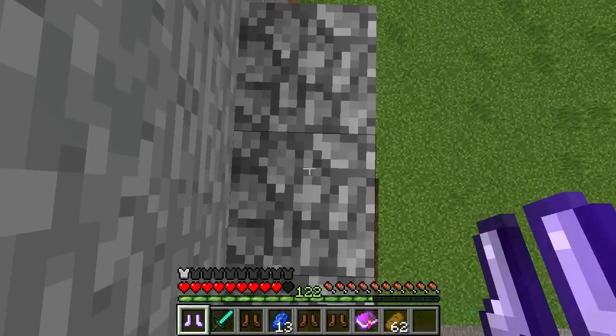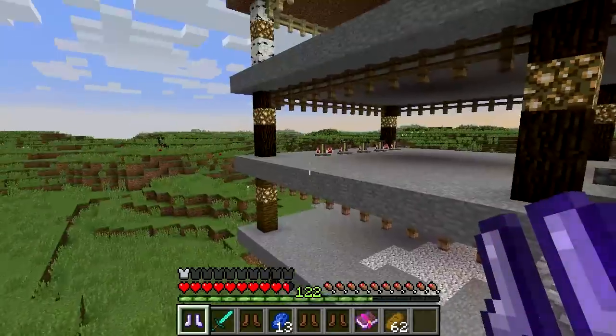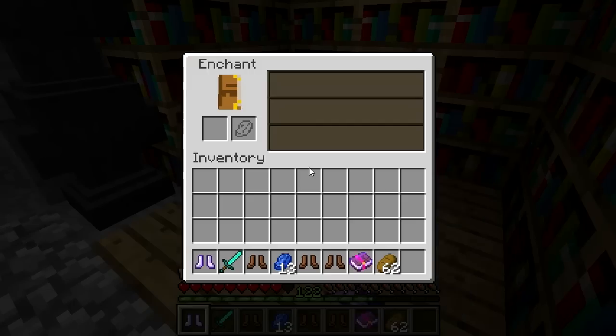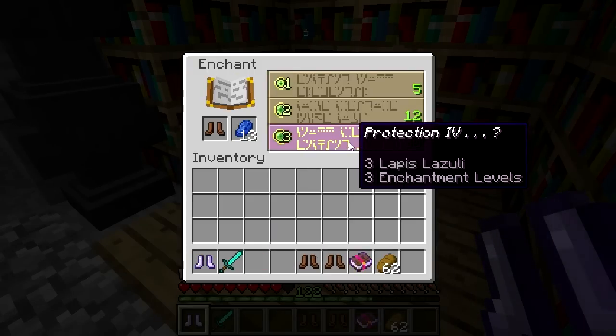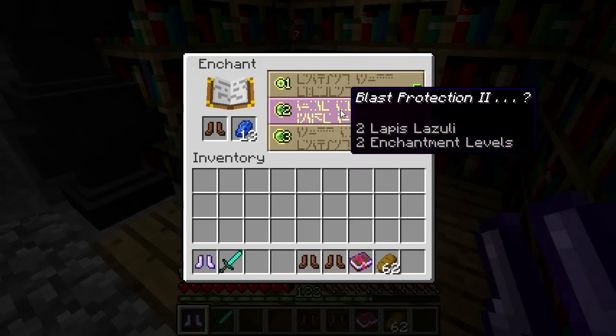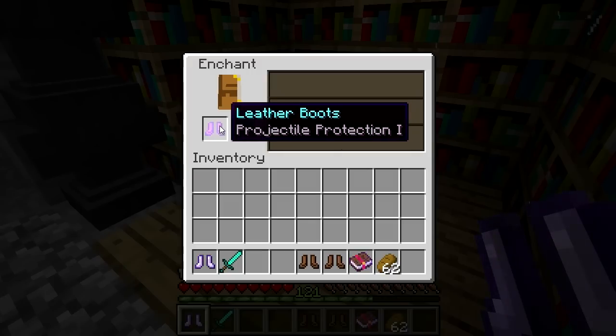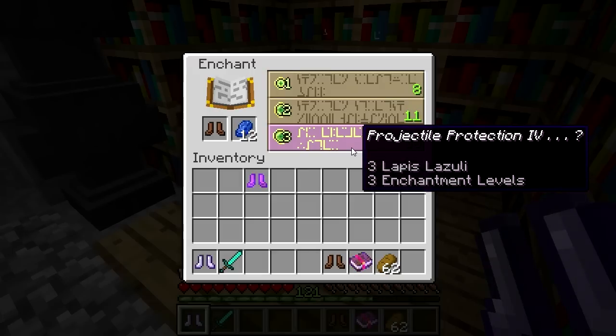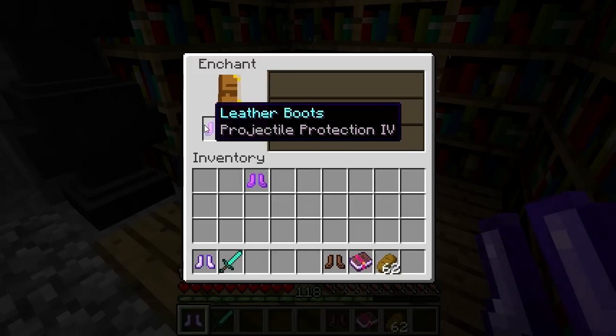The amount of fall damage you take and the amount that's negated depends on how far you fall. Of course, this enchantment is first applied at the enchanting table, using experience levels and a varying amount of lapis lazuli, either to boots or to a book. There's no way to ensure you get a Feather Falling Enchantment on your boots, but there is a chart on the wiki page that gives you information about which level has the highest chance.